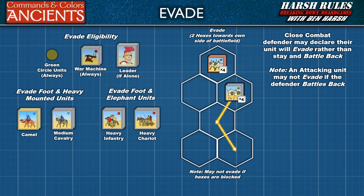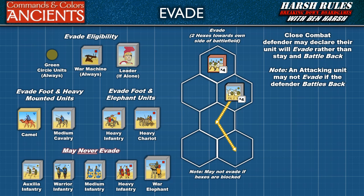Heavy infantry and heavy chariots may evade foot and elephant units. The following units may never evade: auxilia infantry, warrior infantry, medium infantry, heavy infantry, and elephants. When a unit evades, it moves two hexes towards its own side of the battlefield. Essentially, this is a choice by the defender to withdraw their unit rather than stay and battle back.